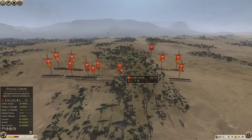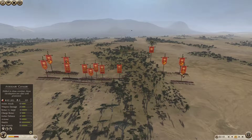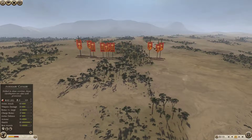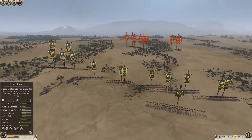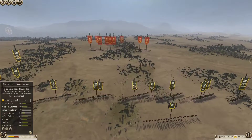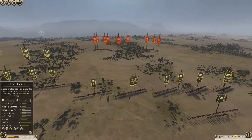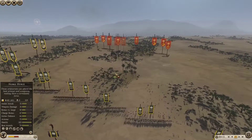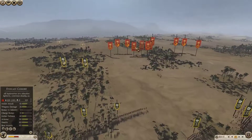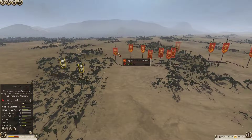Rome's got a crap load of Avocati on his front line and four auxiliary cav. I'm going to have a good test and see if these builds are what I want to keep going with. This dude's actually not a bad player, so it's definitely a good test.